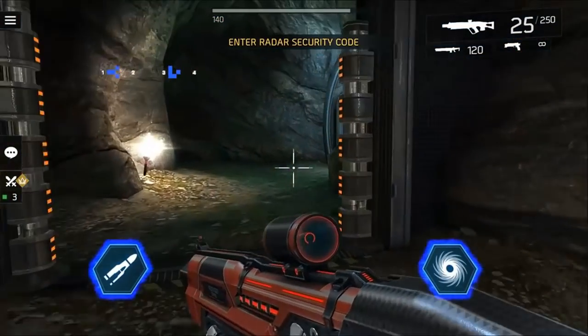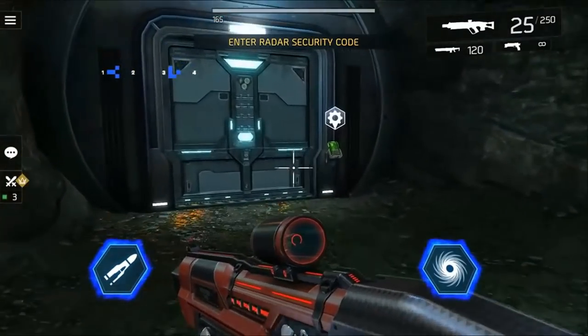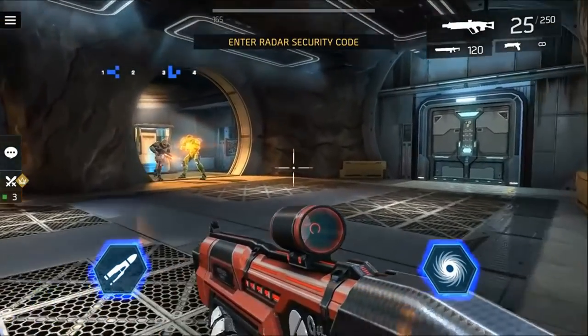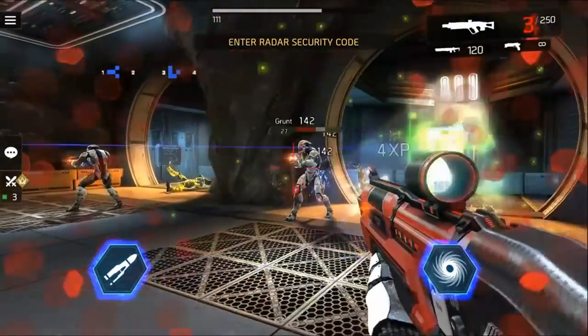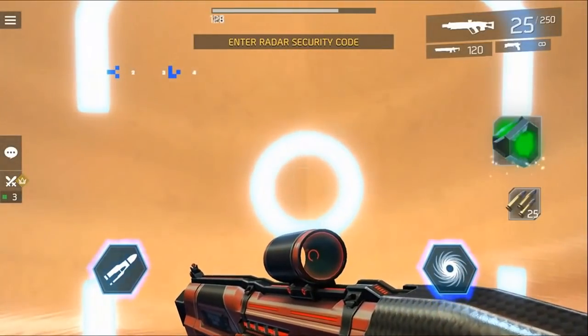Go all the way back, open this door, and it'll be the teleporter room — you've got two teleporters. One on the left, one on the right. The left one is teleporter B, the right one is teleporter A. Let's go to the right teleporter first.